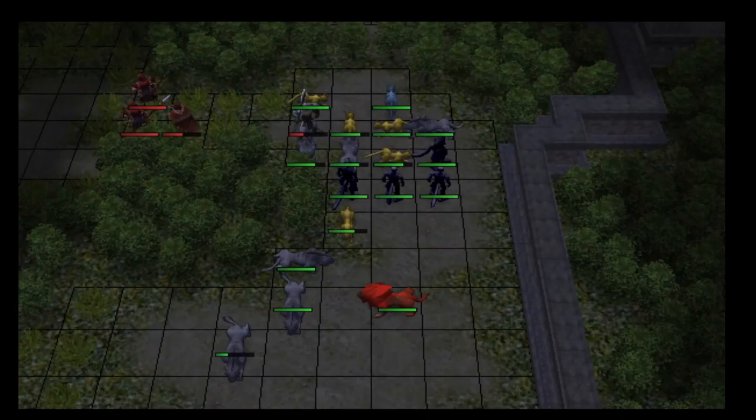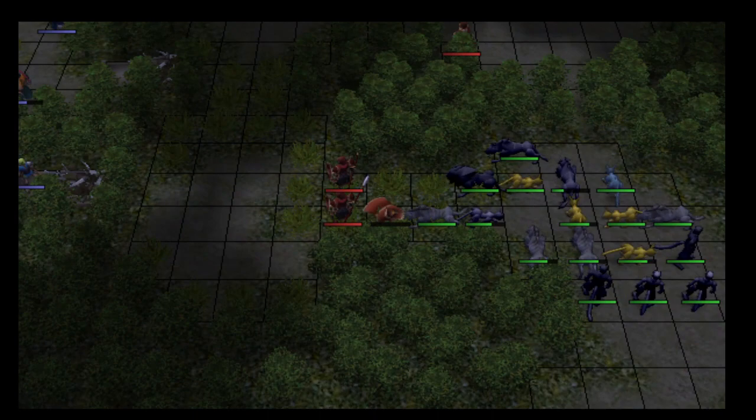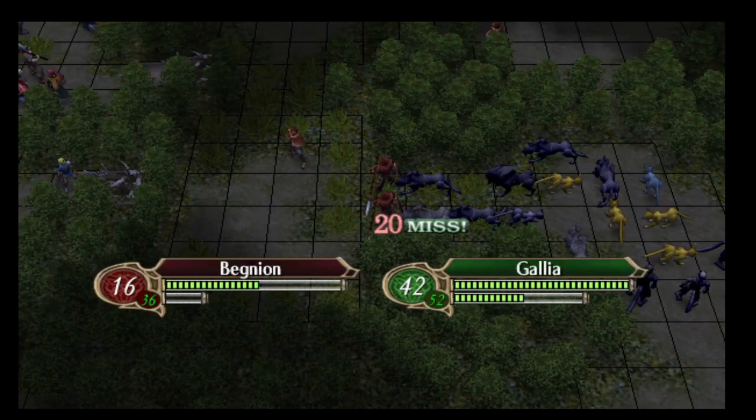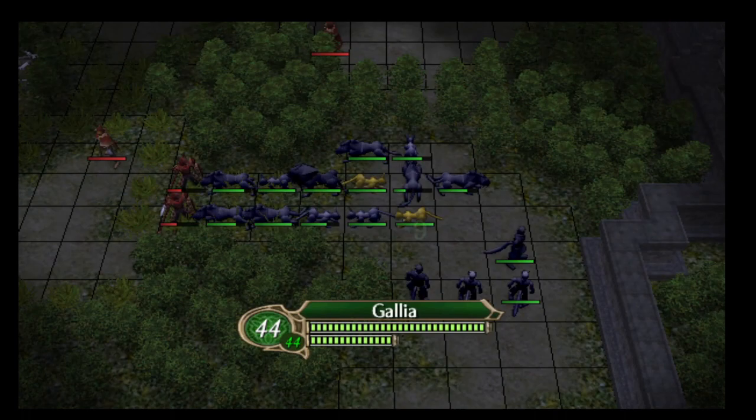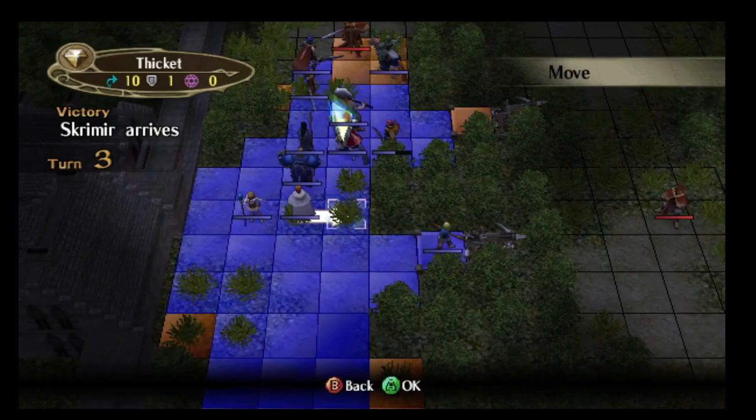Soren, Boyd, Oscar, and Titania are just not going to be able to double any of the enemies. In a Grosz playthrough, Boyd and Mia would be much better — Boyd especially can actually double a lot of things later once you get him promoted, with average 25 speed and maxed 29 speed in Grosz. In this playthrough, those units aren't nearly as good as Getree is going to be, because in 0% Grosz, Getree's weird combination of things is surprisingly useful.